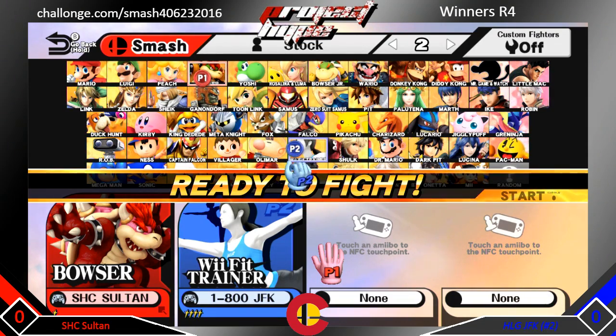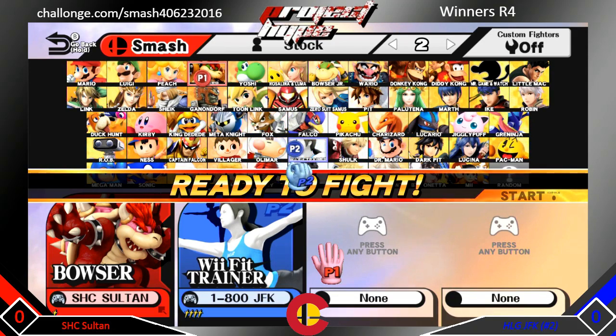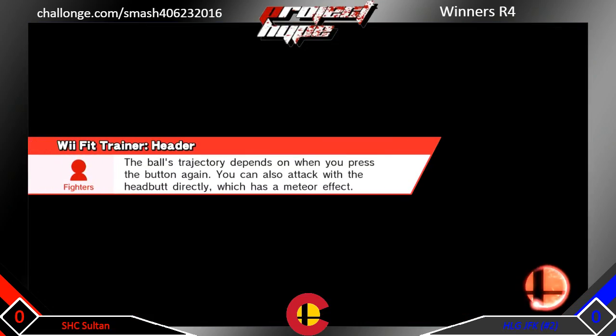We have SillyHackCrewSultan versus HotlineGamingJFK. It looks like we're having Bowser versus Wii Fit. Haven't seen JFK's Wii Fit in a while, but it is very strong. Bowser is considered bottom tier, but Sultan makes it work. He'll take you up super early — he knows those combos, he knows those golden percents for the up throw.